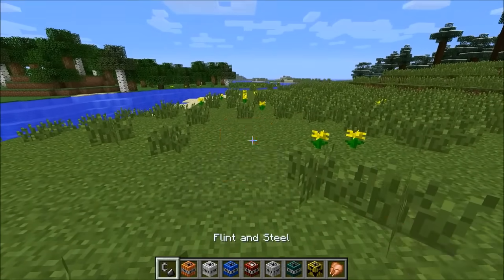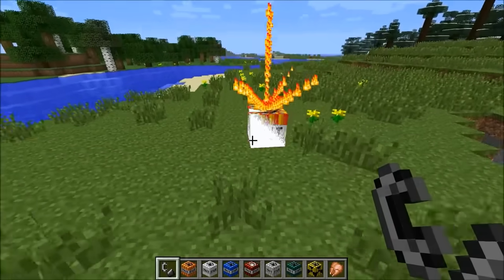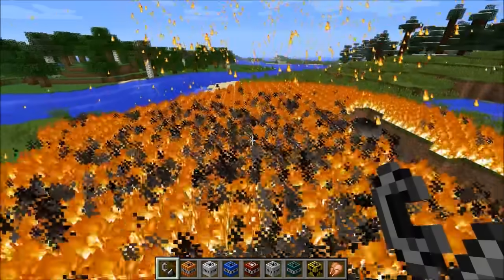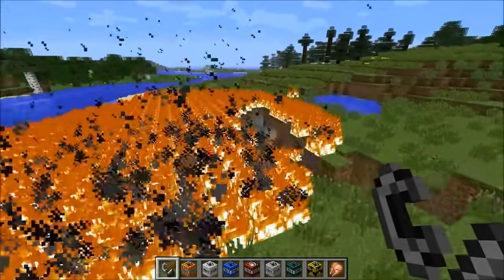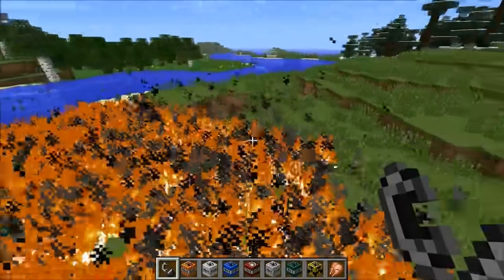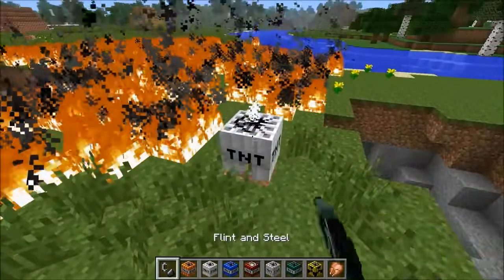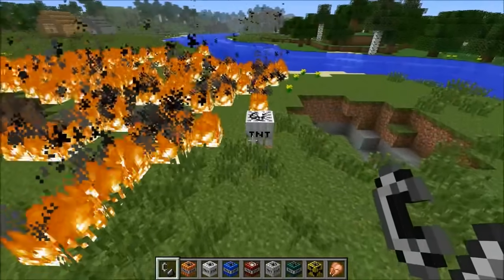The next one is fire TNT — you could probably imagine what this does. I love the animation on some of them, they're really cool. Bam — fire all over the place! I think that is so cool. I'm not sure why you'd want to do it, maybe to kill some mobs or something. Let's try to calm it down with some snow.